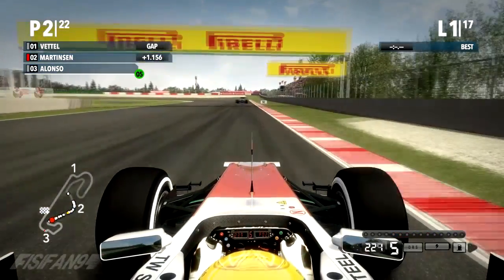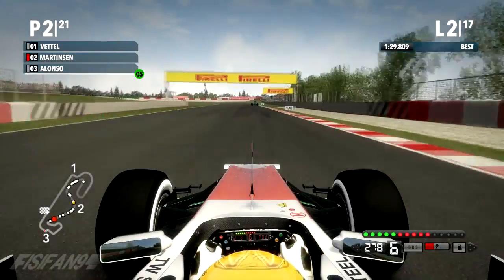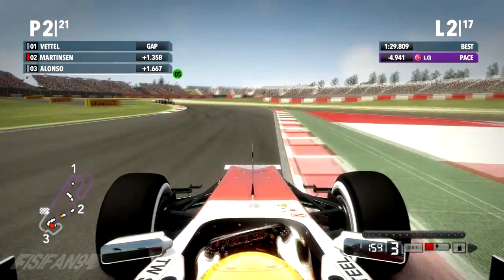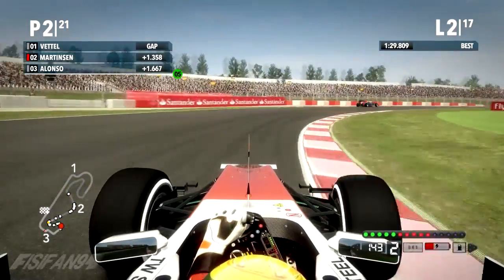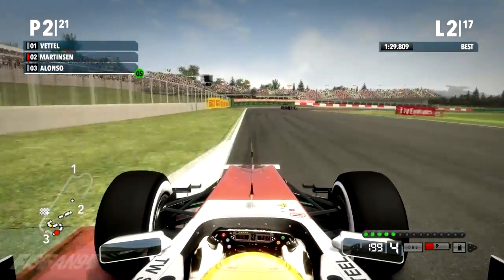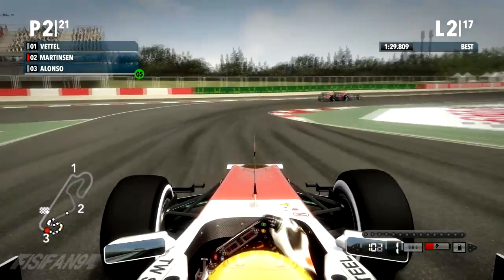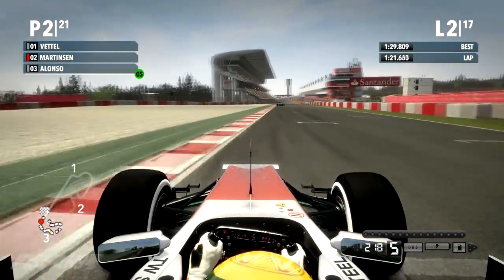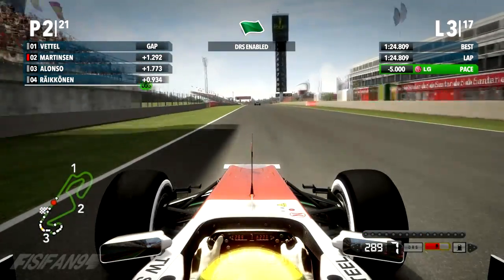We're just over a second behind Vettel going into sector three. Skipping one lap forward, the gap to Vettel is pretty much the same — actually a little bit more, so he's pulling away slightly. But let's see what we can do in the third sector. It's looking pretty tidy so far, the gap to the cars behind is more than the gap I've got to Vettel. DRS will be enabled the next time around this part of the track.